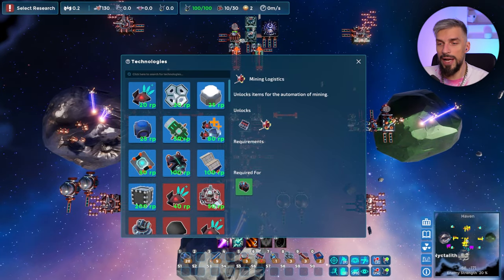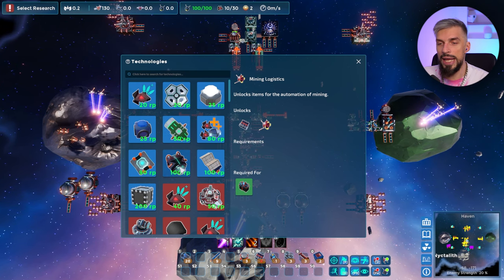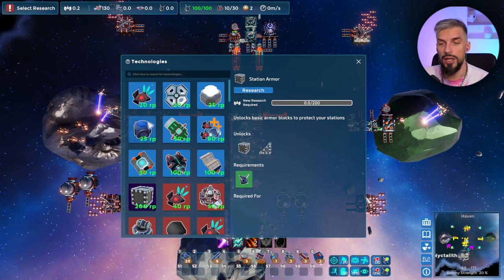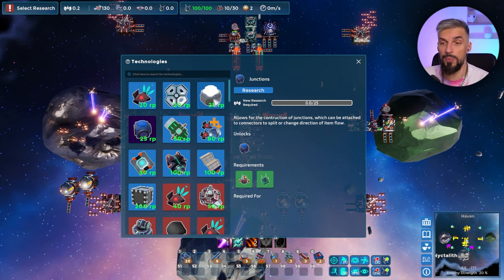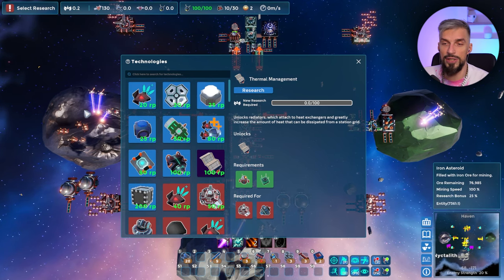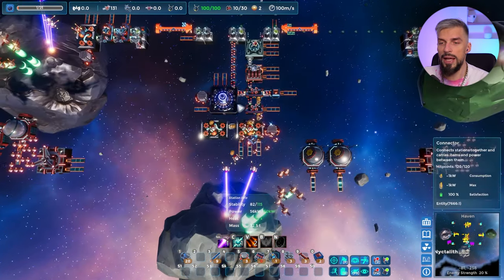As for research, I advise getting good drone damage and getting to lasers as soon as possible, because you'll need lasers and armor to defend your base later on. Most early technologies are pretty important and not that expensive. You can get tech from scouting asteroids. By the time you get to planetary research, you'll have most basic stuff researched.